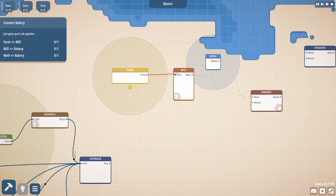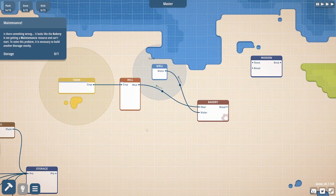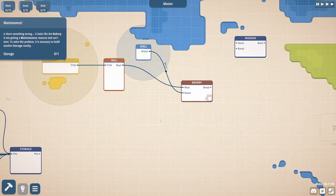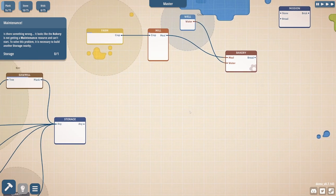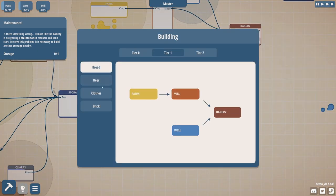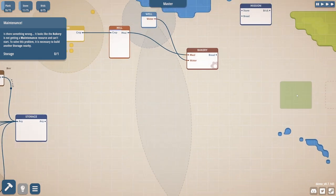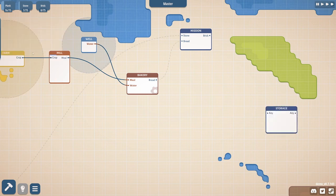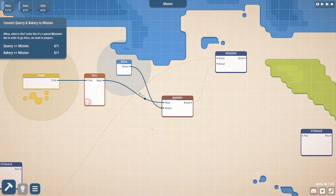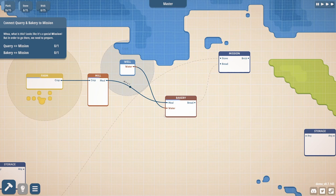We connect the crop to the crop, the meal to the meal. It looks like the bakery is not getting a maintenance resource and can't start. To solve this problem, it's necessary to build another storage nearby. I know this is early for this game, but I think a couple of quality-of-life features are necessary. I find it hard to navigate while also trying to build. If the bakery isn't working, I'd like a better visual indicator. Maybe little bread icons popping up or something.